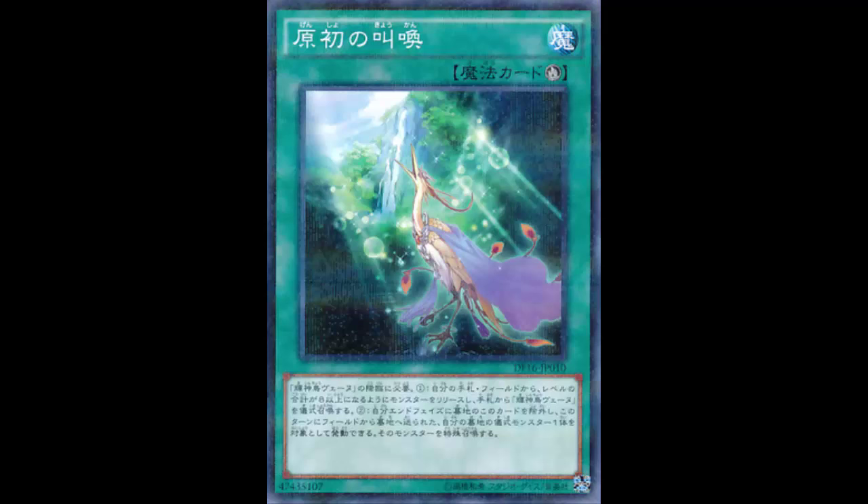But like I said, these ritual spells are getting bonus effects. Primal Cry's bonus reads: during your end phase, you can banish this card from your graveyard and target one ritual monster in your graveyard that was sent there from the field this turn — special summon it.